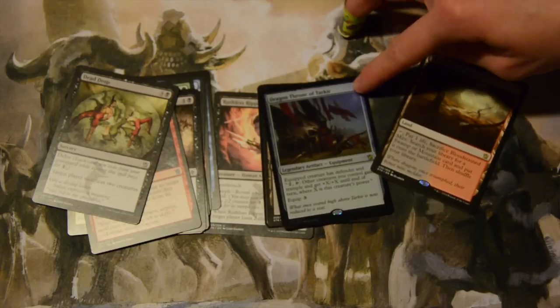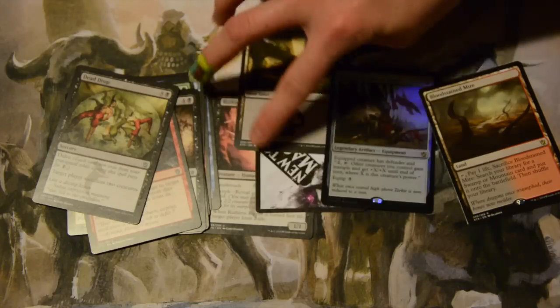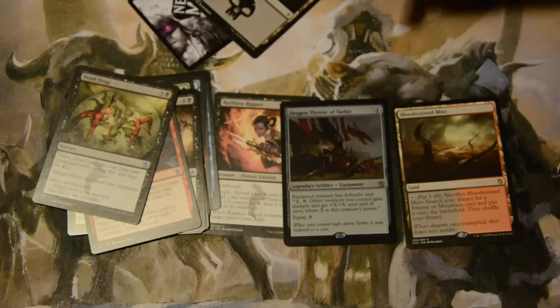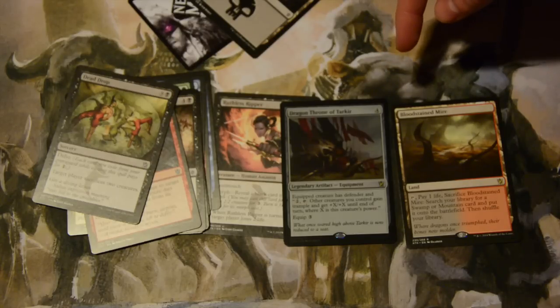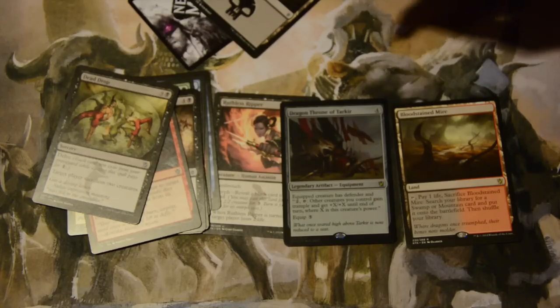I also have a foiled Dragon Throne of Tarkir. This pack is really, really good. Four colorless mana for a legendary artifact equipment. The equipped creature has defender, and you can pay to tap other creatures you control — they gain trample and get +X/+X until end of turn where X is this creature's power. And it costs three to equip.